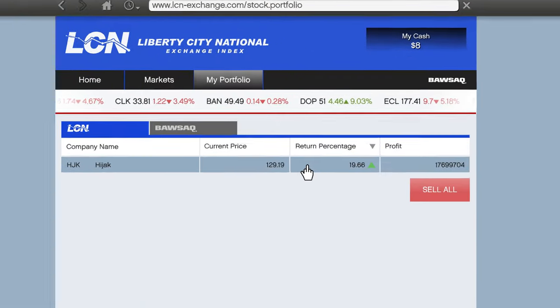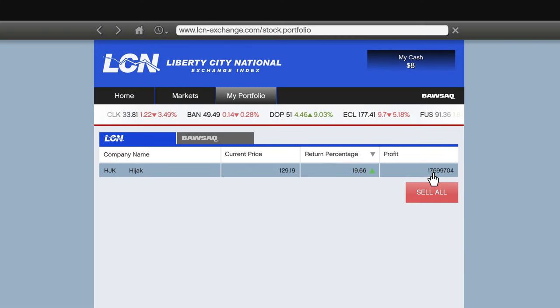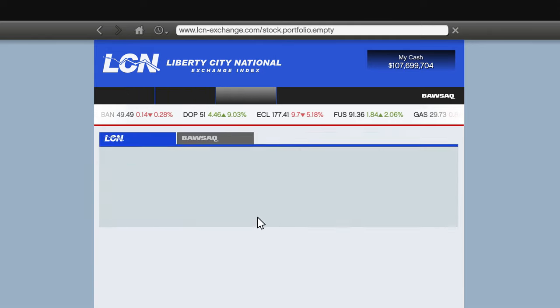I kept going to sleep and waking back up, and eventually my stock went up 20% — a 17 million dollar return on a 90 million dollar investment. This is really good, this is what you want to see. The more money you put in, the more you're going to get back. I'm going to sell this for that 17 million dollar profit, giving me a total of 107 million dollars.